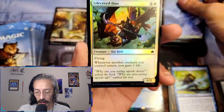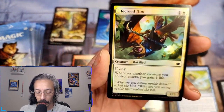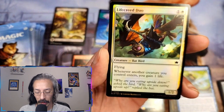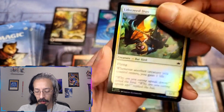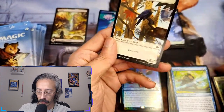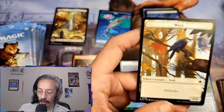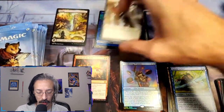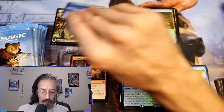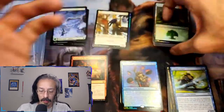We got more land and another duo card — a flying bat bird. Whenever another creature I control enters, I gain one life. Not bad. A four-wall defender token. You know what, all the lands can just hang out together.